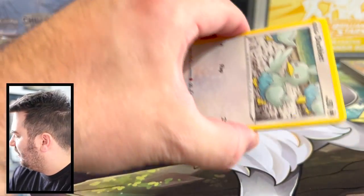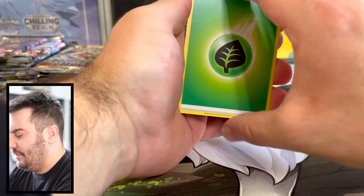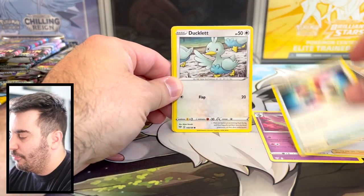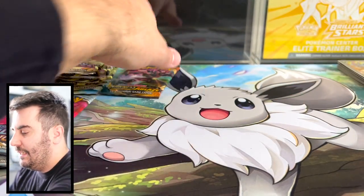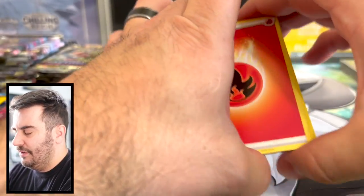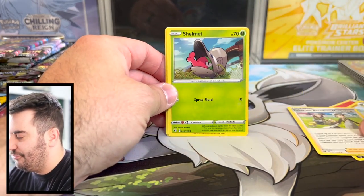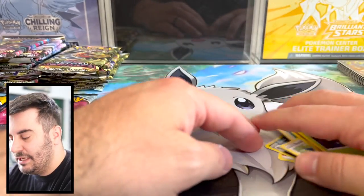Let's do Darkness Ablaze. I haven't opened much Darkness Ablaze, so I'm not really sure what the chase cards are. Got Rinta, Kabu, Turbo Patch, Ducklett, Karrablast, Darumaka, Larvitar, Nickit, Carnivine, and Golurk — nothing. Then Zawellis, Pupitar, Pokemon Breeder's Nurturing, Teddiursa, Rookidee, Torchic, Diggersby — nothing again. Not really caring about the hits from Darkness Ablaze. I want the hits to come from Astral Radiance, Brilliant Stars, Evolving Skies, and Lost Origin.